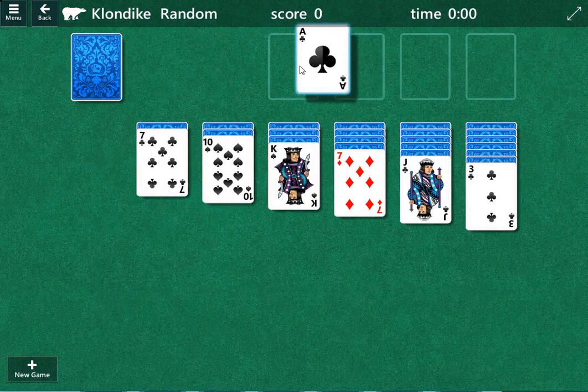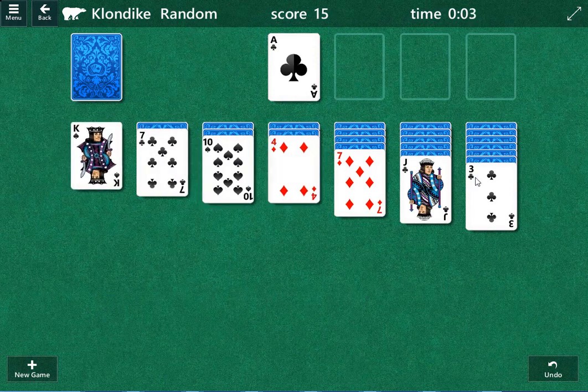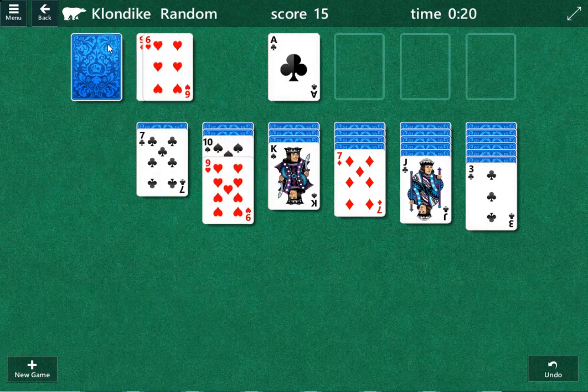Alright, first thing I like to do is go for the columns. It looks like there's an ace for sure that can be played, and maybe not much more than that. I'm going to undo those moves — I want to keep our options open on this column. Typically the more options you get the better. I typically like to save this first card as insurance.